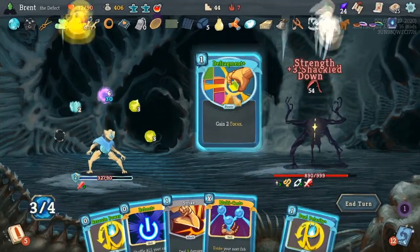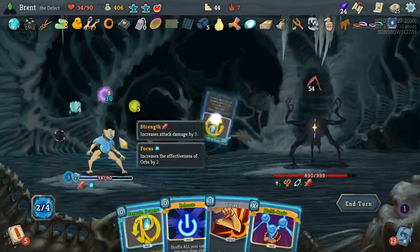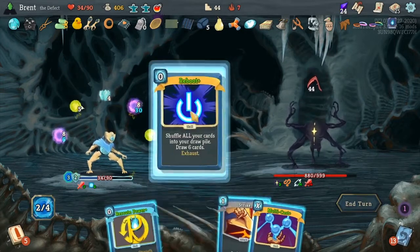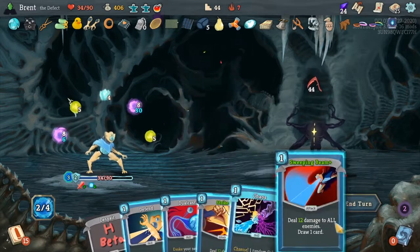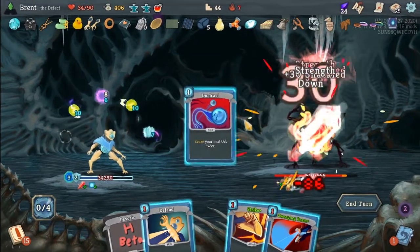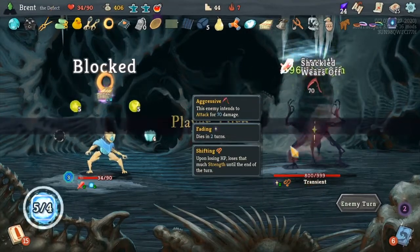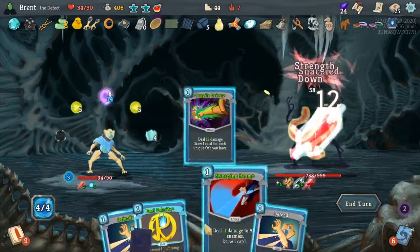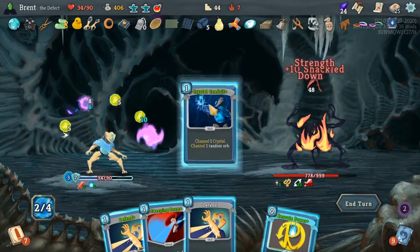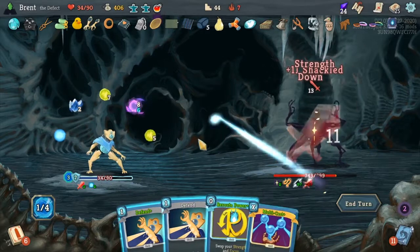Alright, 60. Defragment. Dual Polarity — do this. Down to 44. Reboot. Hopefully I didn't make the wrong move there. Yeah, I can put — I can do this, and then do that. Alright, end turn. Oh, he still has like a couple more turns. Dude, running out of options for you. More of this. Keep it going through 24 — Sweeping Beam maybe. I think we're good.